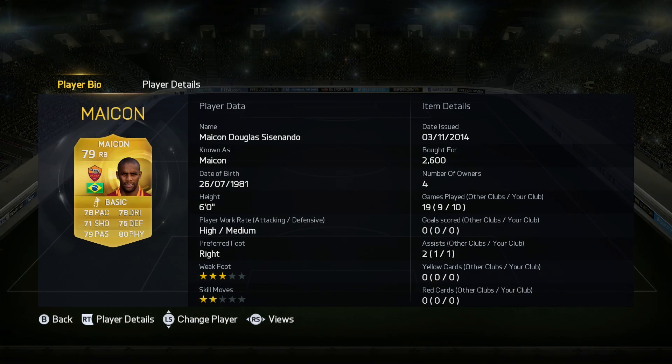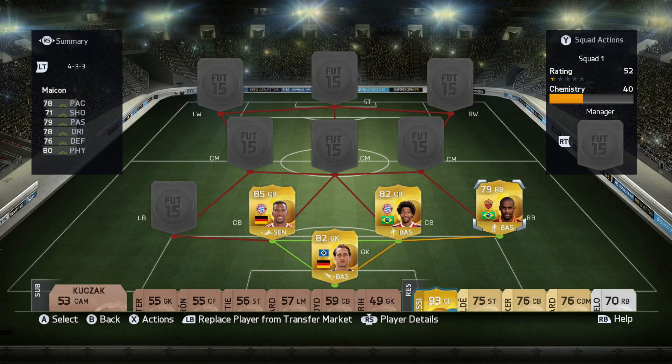In the right back position, we've got Maicon, who was really good last year and had a lot of cards last year as well. He got a couple of in-forms, and I believe he got a Team of the Season this year as well. He's got good all-round stats with a great long shot, and I paid 2.6k for him.